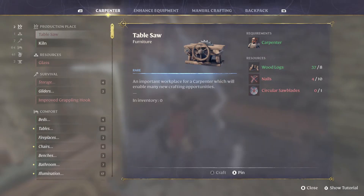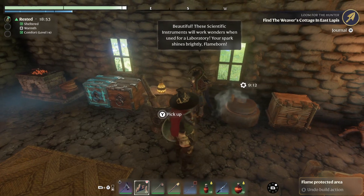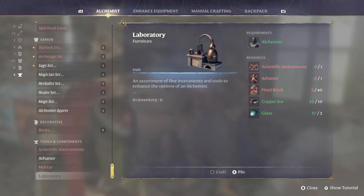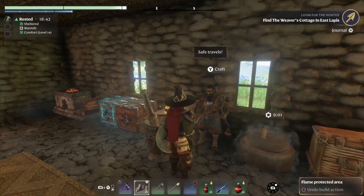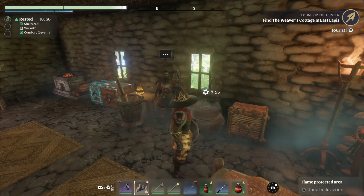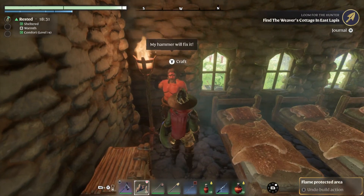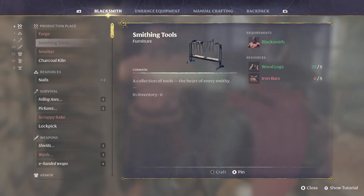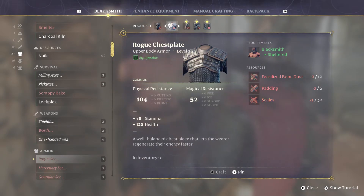Can I make more scientific instruments? I can't - iron bars. I can't, so I can only have one laboratory going at a time. Let's look at the outfits that have unlocked. A rogue set - I don't have padding. I would need that loom for that.